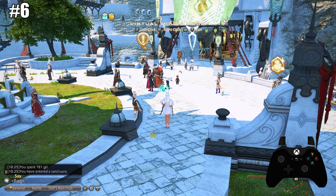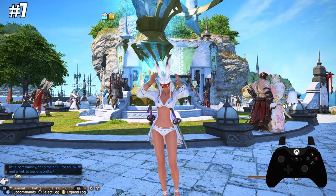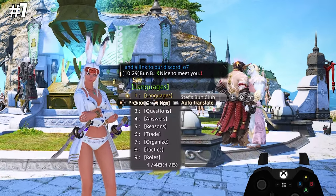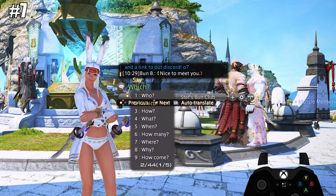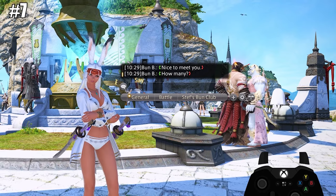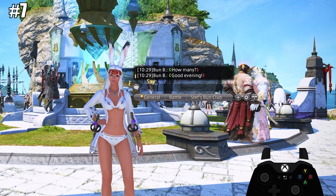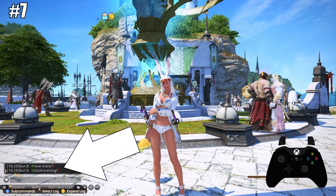Lastly and my favorite: chat expressions. If you're on controller, you know the pain of not being able to communicate in dungeons or duties as easily as mouse and keyboard players. For quick access to pre-made chats, go to the chat window, press A or X to get the blinking cursor, then hit RB or R1. This opens the pre-made chat window. These auto-translate, so players using Japanese, Spanish, or German will see it in their language. Make sure you're on the right chat channel, or it won't post.